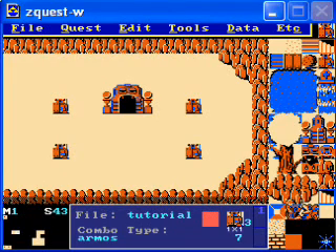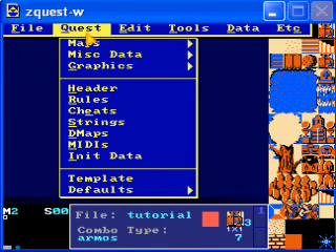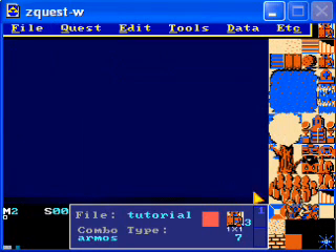Now it's time to actually make the dungeon. To do that, we're going to do it on a different map. You can press the period and comma keys to switch maps. If you saved from a blank quest like I did, you should already have map two. If not, you can add them here. We'll have to make a DMAP soon, but for now let's just get started on making the first screen.